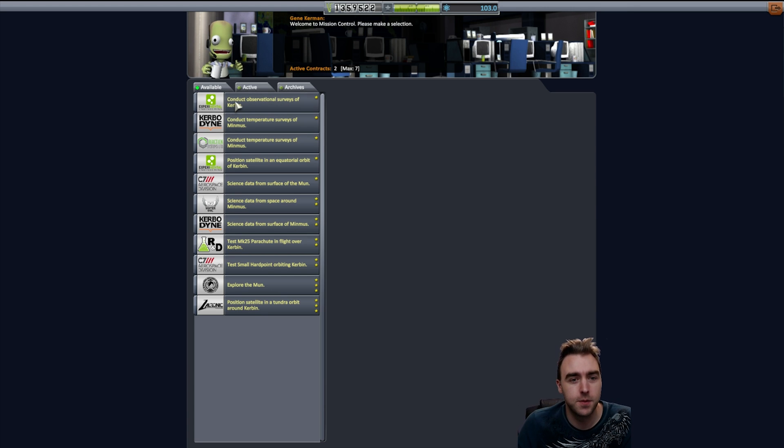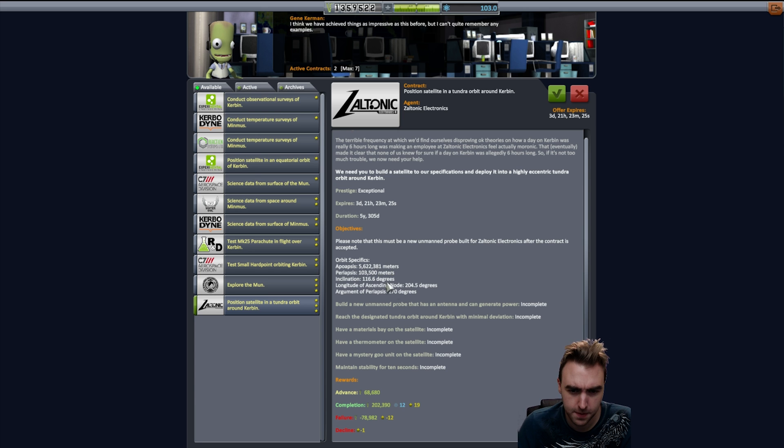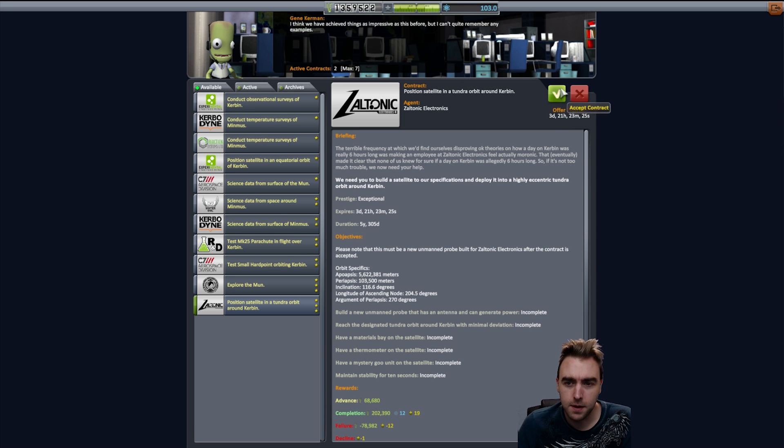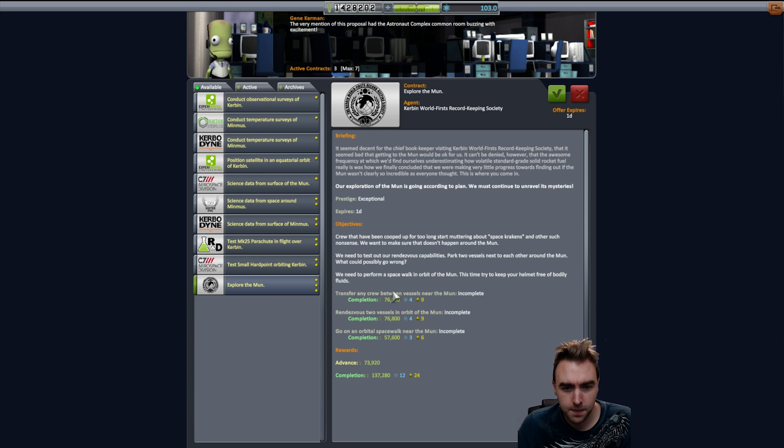Let's see what other contracts we have. Position satellite in a tundra orbit on Kerbin, so that means polar orbit. 204 degrees - no, 116 - wow, that's 103 to 5 megameters. Have mystery goo, thermometer, materials bay - that's something we can do once we get our launch vehicle, so we'll take that. Explore the MUN - transfer any crew between vessels near the MUN, rendezvous with two vessels in orbit, go on an orbital spacewalk. Yeah, we could take a dual vessel.